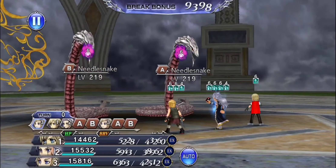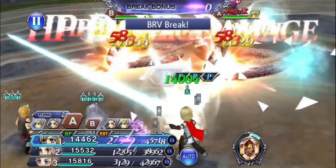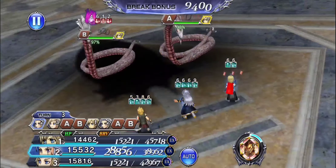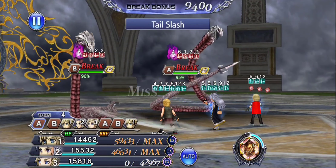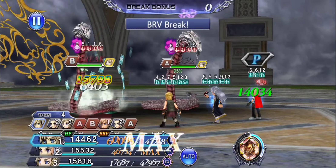We got here these Needlesnakes, and we're taking a team of Ace, Setzer, and Prompto. This was probably the most involved clear I did with all the non-annularity fights — I tried to do a non-friend-unit run, and this is probably the trickiest of them. In my original clear of this fight, I just brought Machina and blew them up, because I was like, this looks bullshit, and it's certainly interesting.